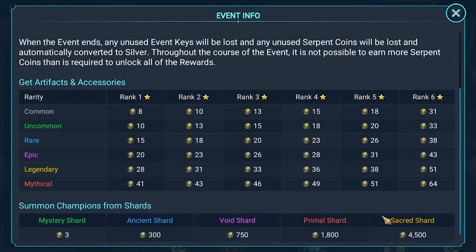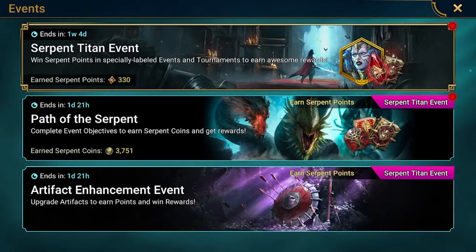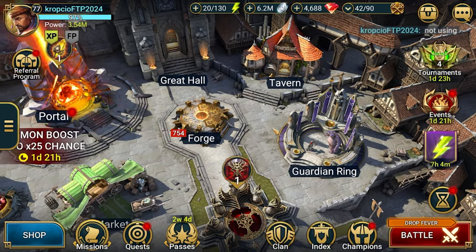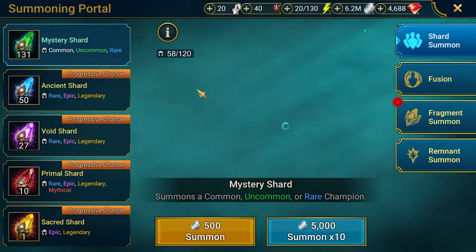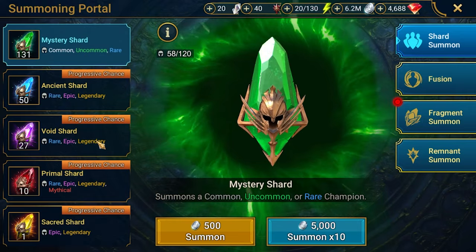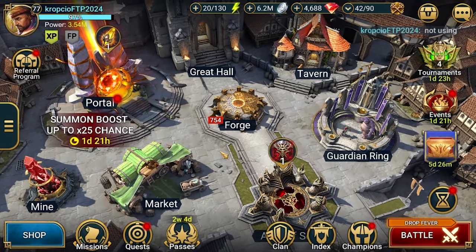For this particular event, Path of the Serpent, I would like to get all 300 points. I did some math according to what I need to spend as a free to play — generally use my energy and shards that I have. Looks like it's doable. For that I will need to pull 50 Ancients, 10 Void and 1 Sacred, which will give me a lot of points.